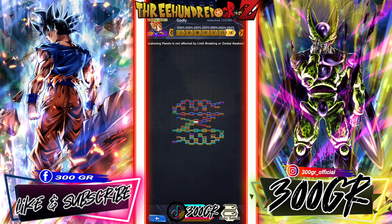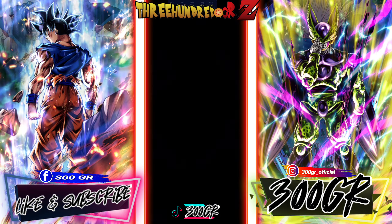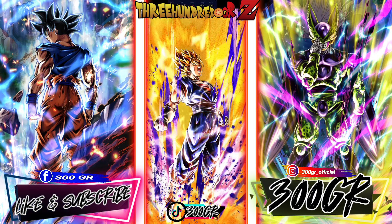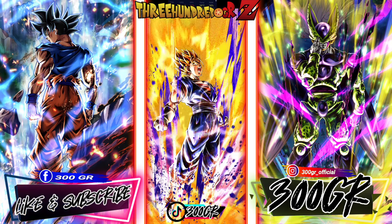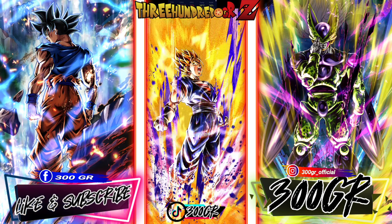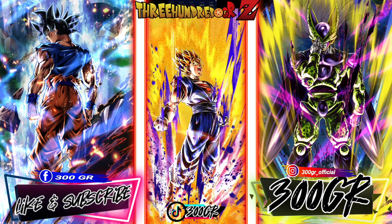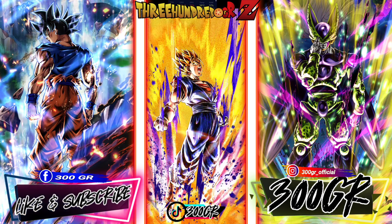When a free-to-play player unlocks Zenkai 7 for an LL unit like Super Vegito — after many many days, because I didn't summon to get Zenkai power to level him up — that's how a free-to-play does it guys.